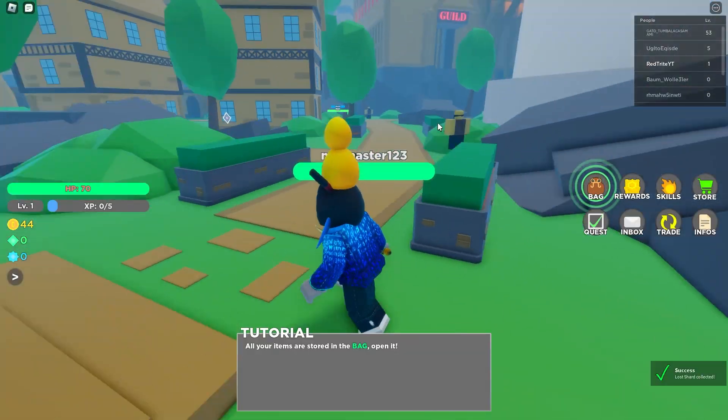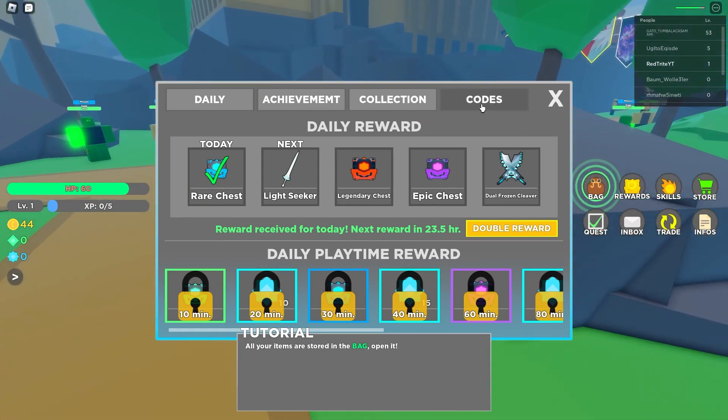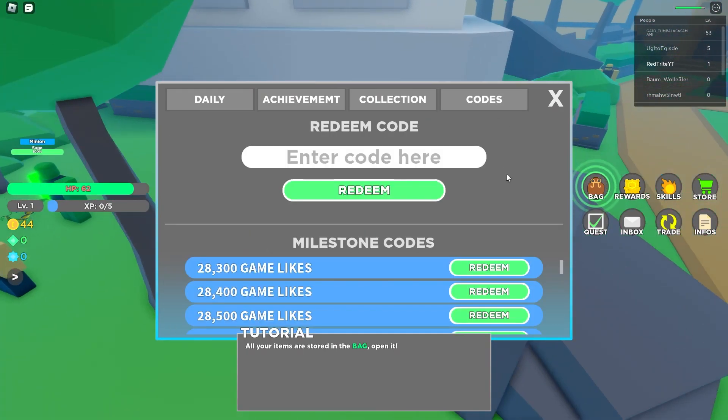So how can you enter the codes in this game? Just follow me — press over here on the rewards button, then press over here on the codes section, and here you can basically just start putting them in.